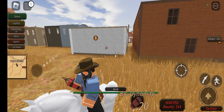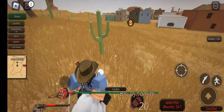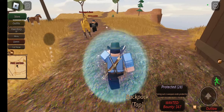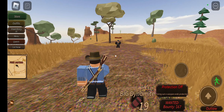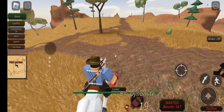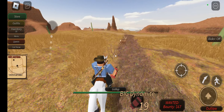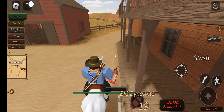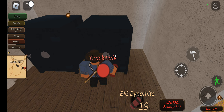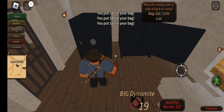I'm in Tumbleweed for this. You need to blow up the wall with dynamite to get into the bank. You want to go in, rob, and keep an eye on your mini map — there could be players anywhere at any time.